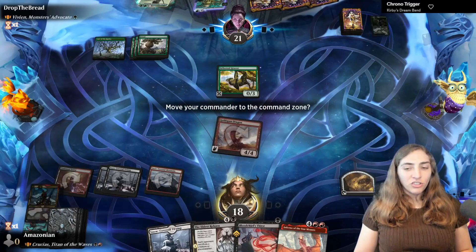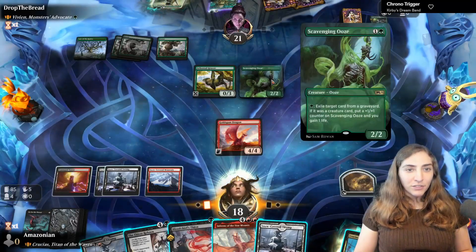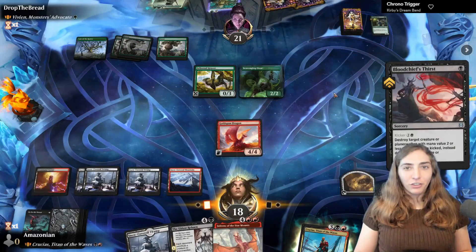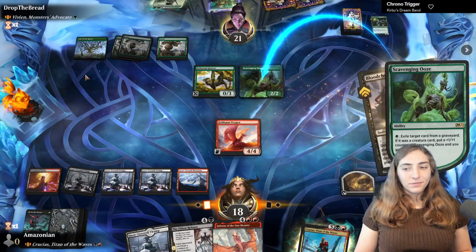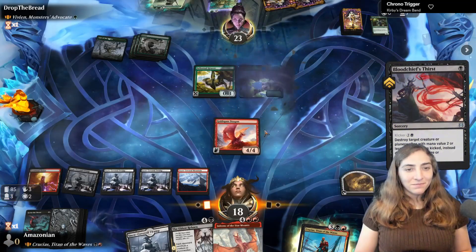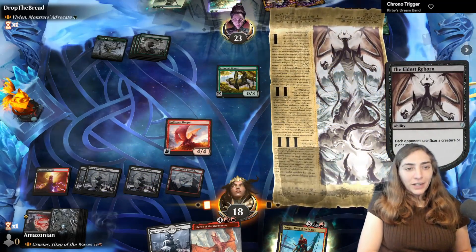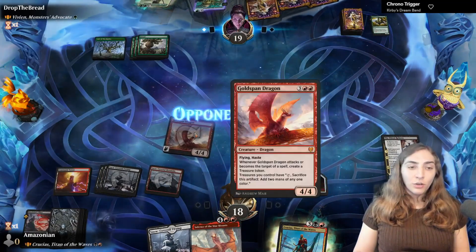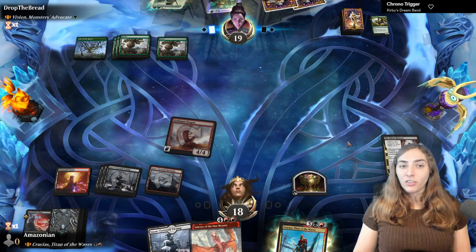The Arboreal Grazer is just chilling — it'll get to block once. A Scavenging Ooze can eat up all the graveyard creatures to gain life and get bigger, so I use Blood Chief's Thirst to kill the ooze, then cast Eldest Reborn to get rid of the Grazer and clear the battlefield. Swinging with Goldspan Dragon — once they get to five mana, Vivian will make creatures with Reach one per turn, forcing them to trade into Goldspan Dragon if they can't remove it.